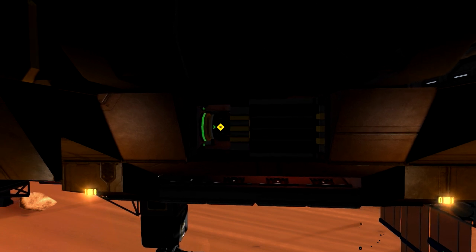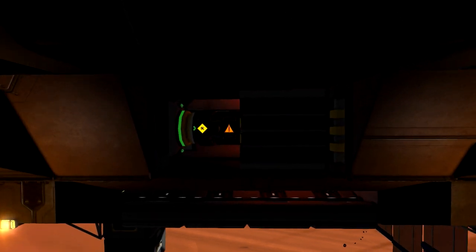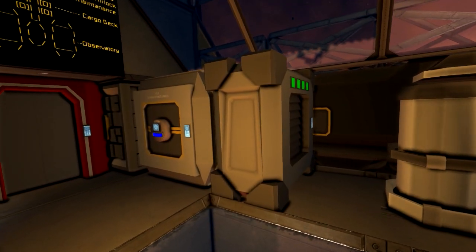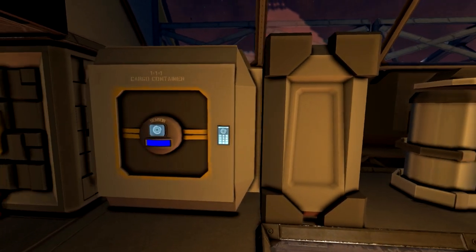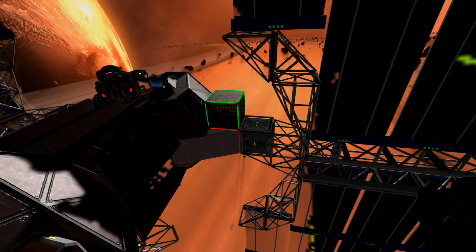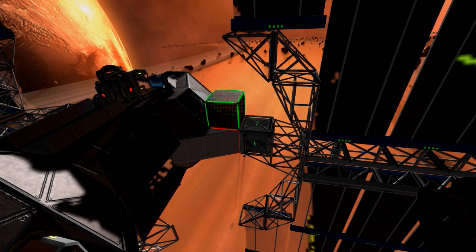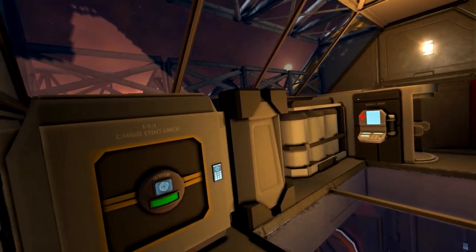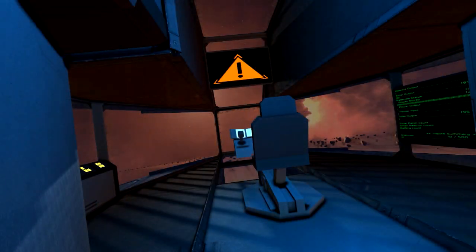There is one cool feature I haven't told you about yet, which is the damage detection - and the idea behind this is so simple that it's brilliant. Basically the whole ship is scanned by one single sensor, set up to detect debris and unpowered floating ship parts. So what happens when we cut the connection between, let's say, one of the solar panels and the ship? An alarm plays and lights flicker to warn you about the loss of structural integrity. A very cool feature, in my opinion.